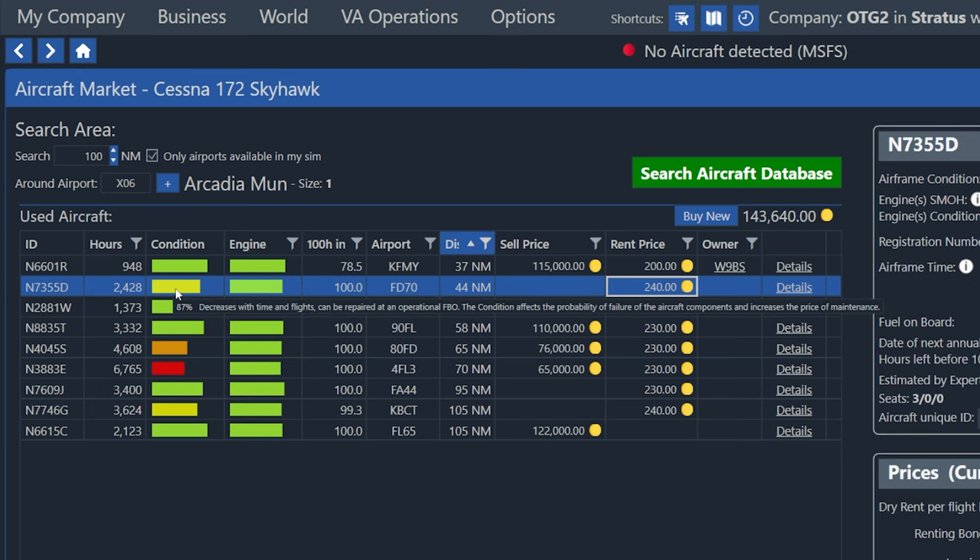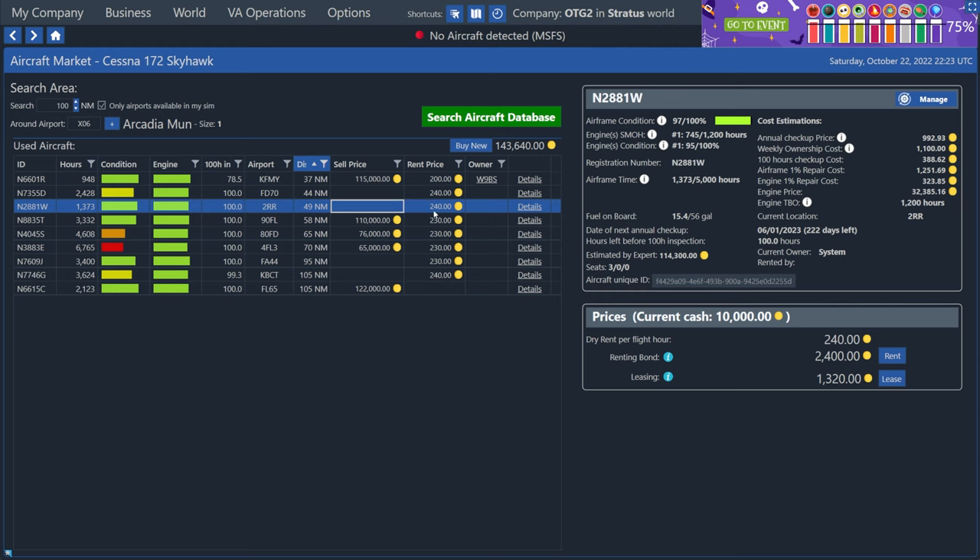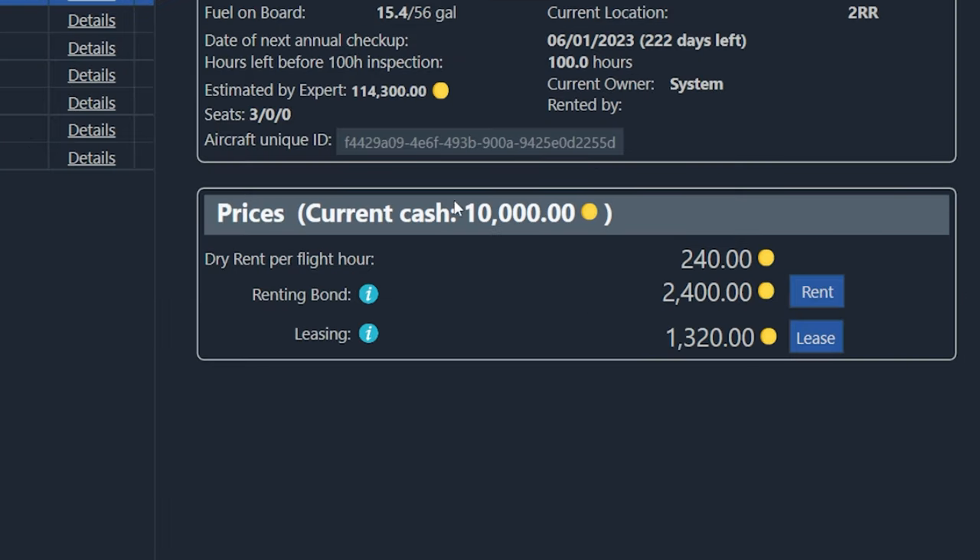So once you find a plane that's rentable, go ahead and click on it, and that'll reveal all the details on the right side. We can see all of the costs associated with it, the registration number, etc. We're not really concerned with this right now — we just want to make sure that we can rent it. So below that in the bottom right where it shows prices, we can see our options. We can either rent or lease this specific plane. Leasing is like a four week commitment. The easiest way to get started is just by renting, and we only pay per flight hour. So we can see here that the dry rent price — that means without fuel, so the tanks are dry — the rental price per flight hour is 240 credits.